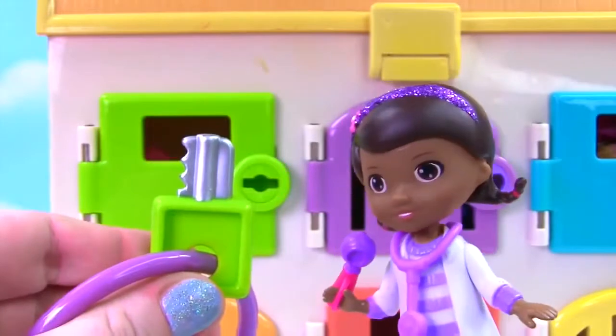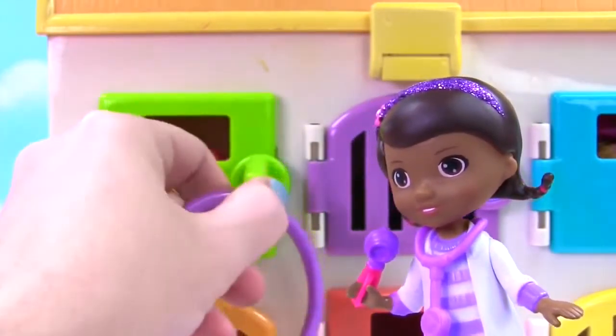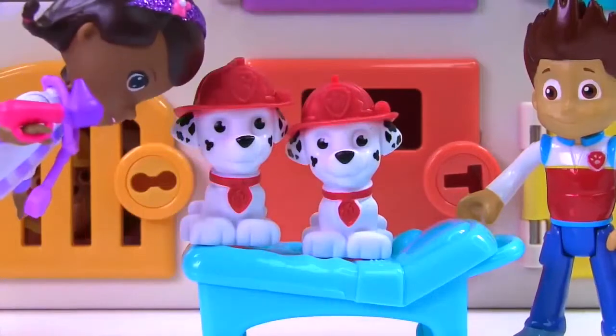That's right, it's green. So we need to use this green key to open it up. Look, it's two little Marshall puppies! These Marshall puppies sure are cute. They look pretty good.